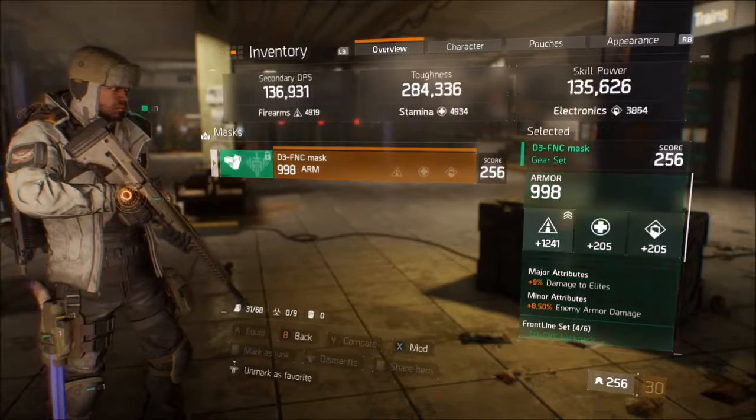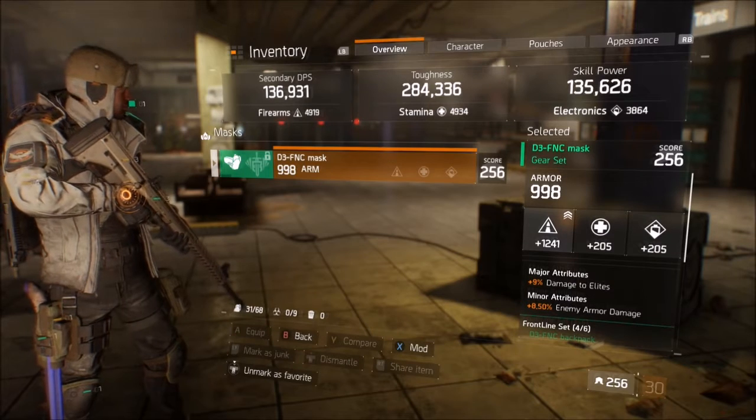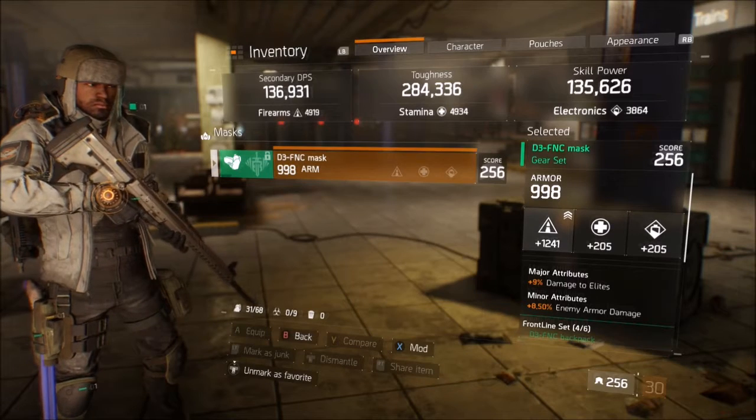For masks, you can use either the defense mask or the rehabilitated mask. I accidentally scrapped my last rehabilitated mask so I can't show you, but that one comes with two percent life heal when you're under a status effect, which is super good.